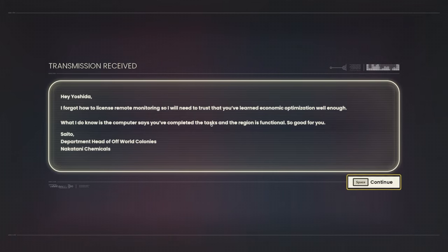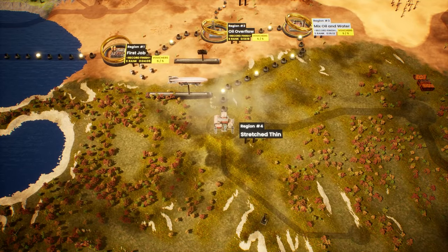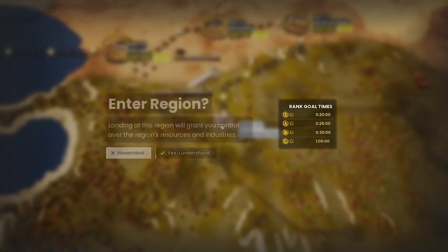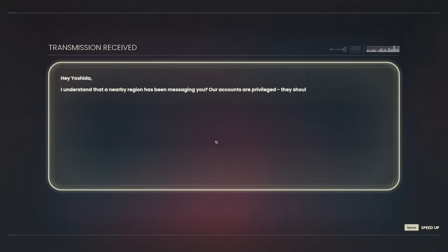Okay, I'm happy with that — I am very, very, very happy with that. Permanent license unlocked — we've received a global license file. This license is valid in all regions. Stretched thin — let's freaking do it! I'm very curious to see what we've got in store for us.